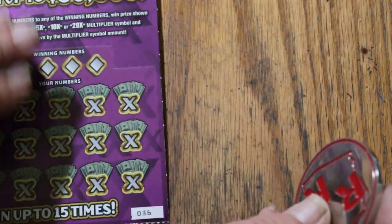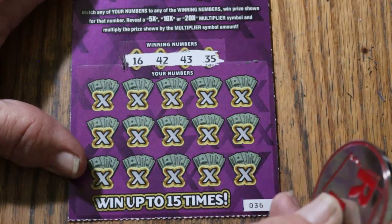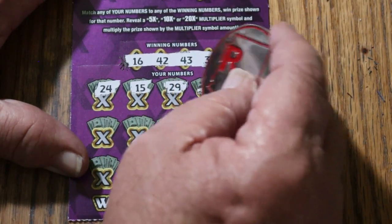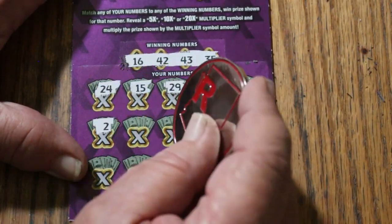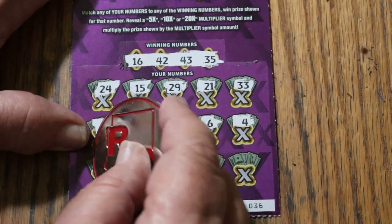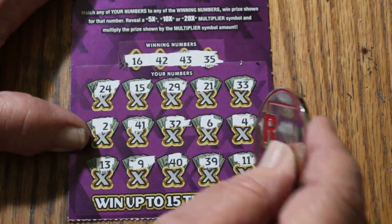Ticket 36 — and pickle six. Winning numbers: 16, 42, 43, and 35. Numbers called: 24, my number 15, 29, 21, 33, 2, 41, Random's 32, 6, 4, 13, 19, 9, 40, 39, and 11 in the corner. No good.